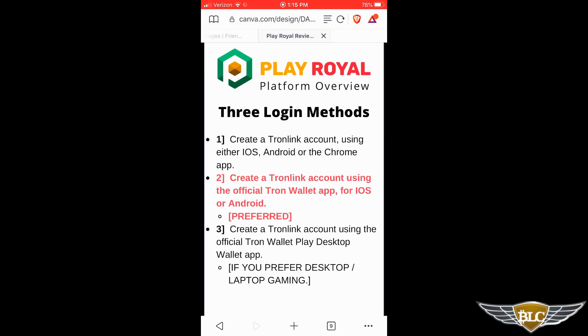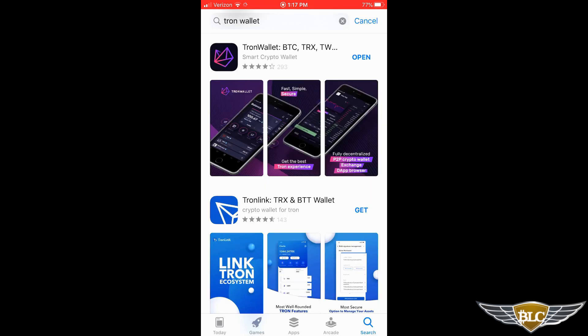Next, I'm going to show you three different ways to log in and access the PlayRoyal Casino. Your first option is to create a Tron Link account via the iOS or Android app or Chrome extension, and then go to PlayRoyal.com via a computer browser. But I would say skip using Tron Link because there is actually a Tron Wallet app that I like a lot more. I prefer the official Tron Wallet app available for iOS and Android, and I highly recommend using the mobile version as it's the easiest to get started.